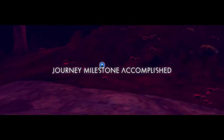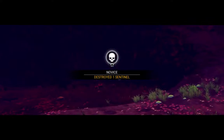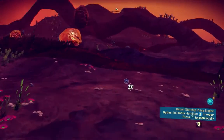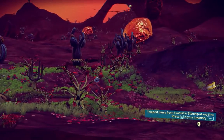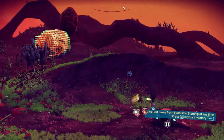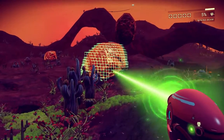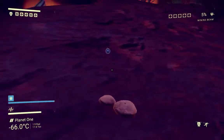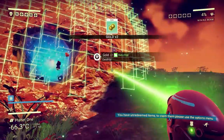Journey milestone accomplished — destroyed one sentinel. Heridium deposit, and it's a hell of a long way away. I might actually want to get in the ship if it's going to be that far. Teleport items to the starship. That's how we do a scan. What would that big thing up there be? It's getting a little cold outside — it's been minus 66 degrees. Gold — I assume we will need some of this at some point.